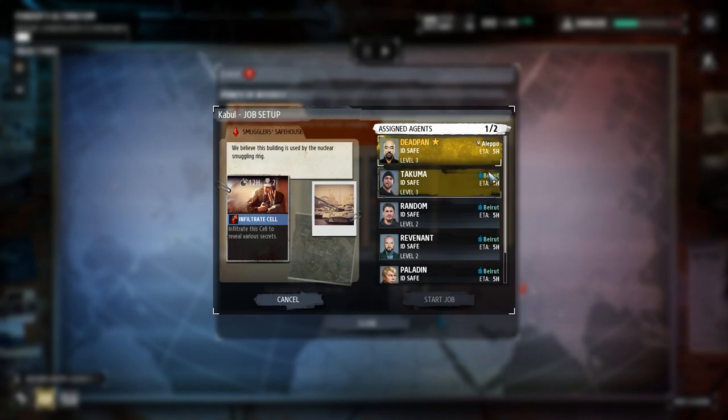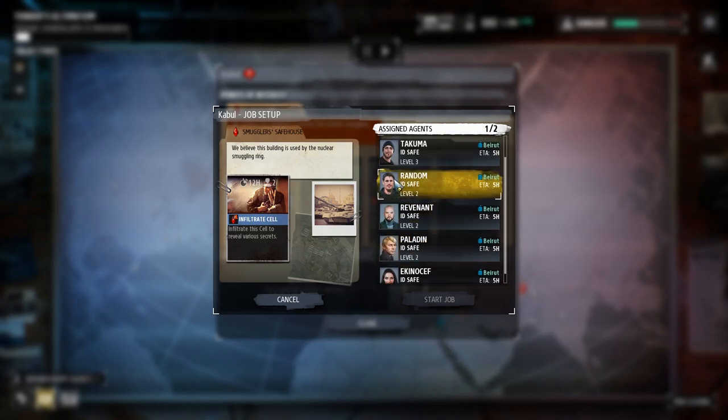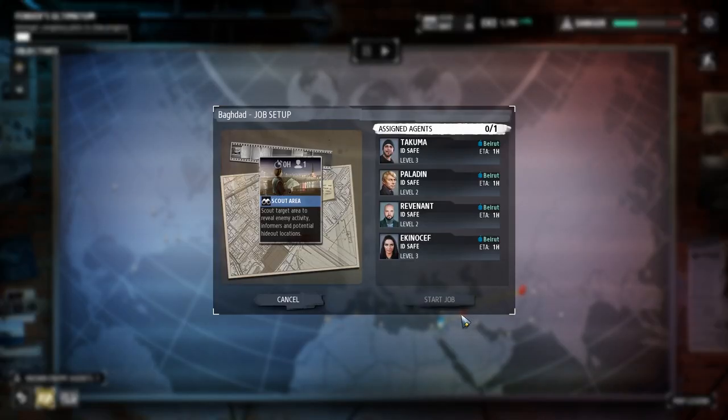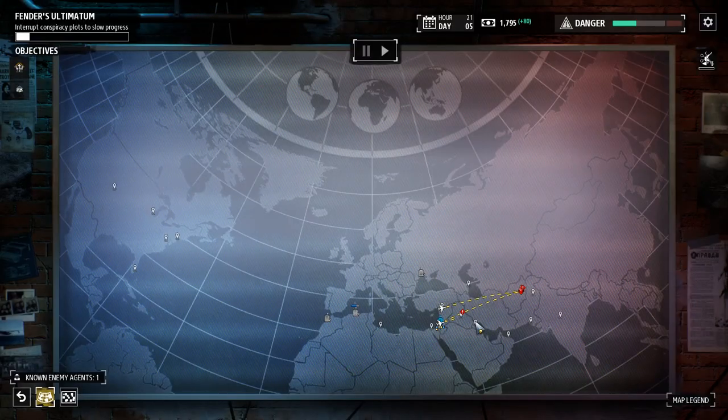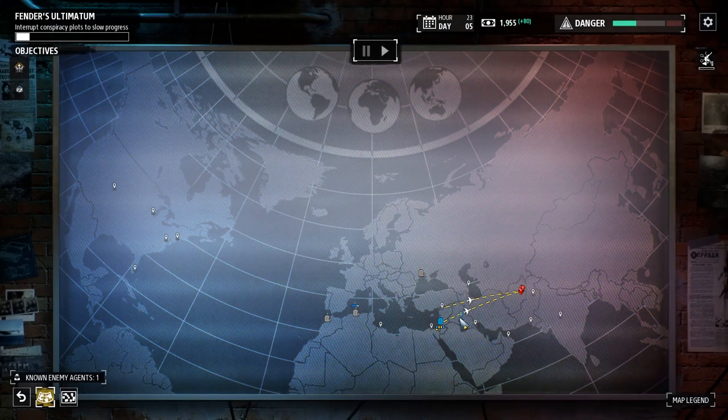We'll have Deadpan handle the Kabul mission personally, but let's send Random in to back him up. We'll also send two agents to check out Baghdad. Baghdad's clear.